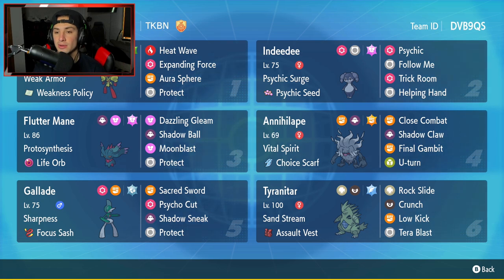Second Pokemon is Indeedee. We have the Indeedee and Armourish combo. Indeedee has Psychic Surge, Psychic Seed, Psychic, Follow Me, Trick Room, and Helping Hand. Really like this combo, really strong all around.